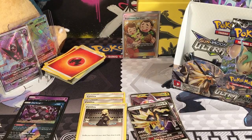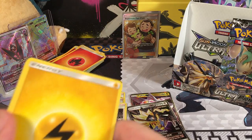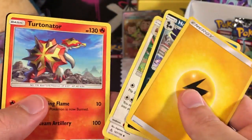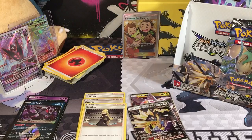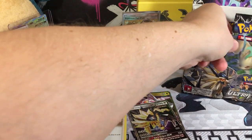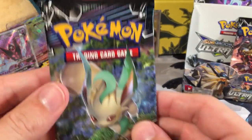Awesome pull guys! So that was Duskmane Necrozma - if you thought Duskmane was going to have the best pull, I think you were probably right. At the last four packs: a Lightning Energy, a Honchkrow, a Lopunny, and a Turtonator. I don't think anyone is going to be able to outdo it in these last two packs. But we shall see - you never know.